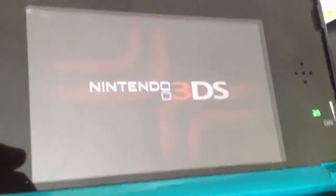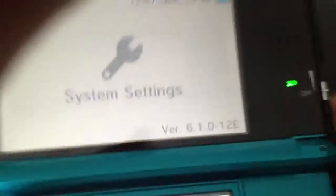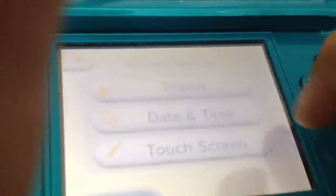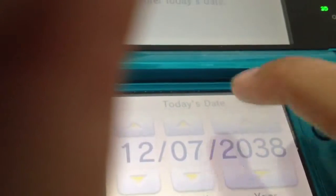There we go — system settings. Okay, now go to the other screen. Other settings — do something. I kept doing it, so...